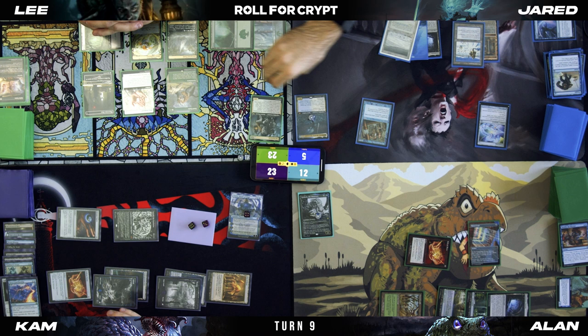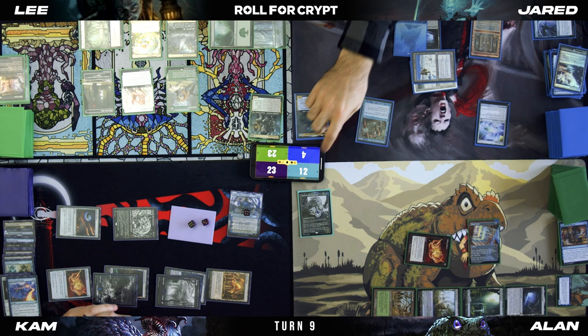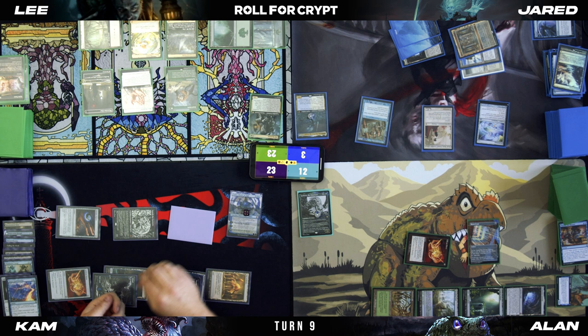I'm going to play a Polluted Delta. You're at four life, be careful. I'm just going to go get an Island. White, white — take one. Pass.